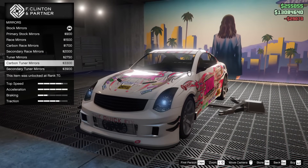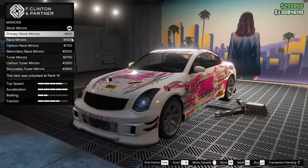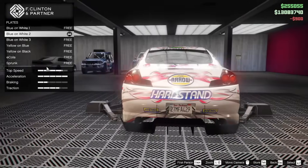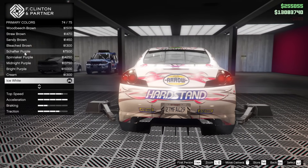For the mirrors, we've got some different options, but stock is kind of what I'm feeling, so we're going to go primary stock. For the plate, we will go SA exempt — I feel like it's the cleanest plate we can go for.